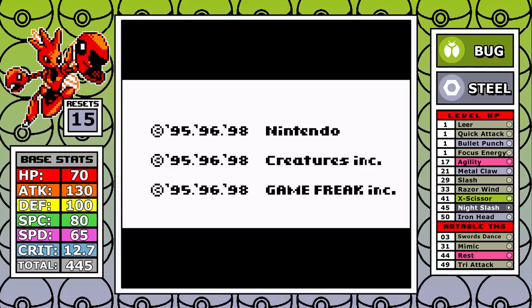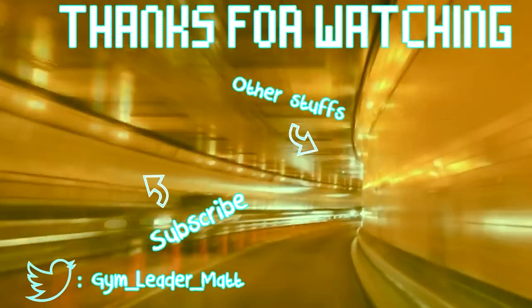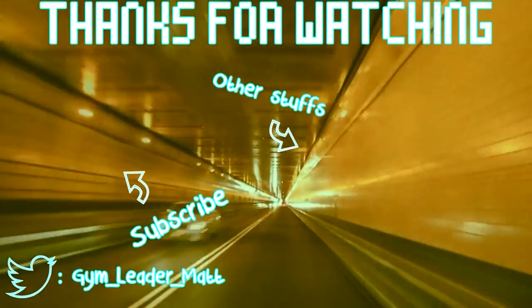It's a shame Scyther can't get something like Rock Slide, Earthquake, or even the updated Dig for Blaine, but considering Scyther's learn set, I consider this a massive upgrade and had a great time using actual powerful bug moves in generation one. I've been making a real conscious effort to cut down on intro and outro time based on analytics. Next week will probably be Butterfree and maybe one more bug run after that. If you made it this far I appreciate you — give me any feedback or suggestions, and I'll see you guys then.